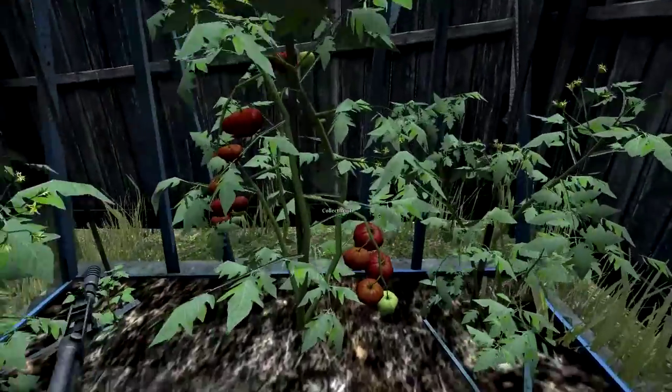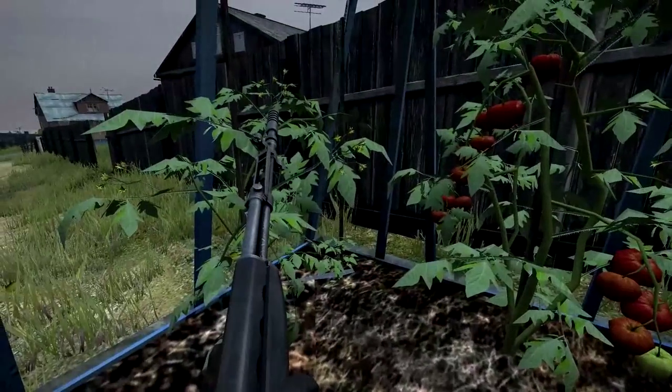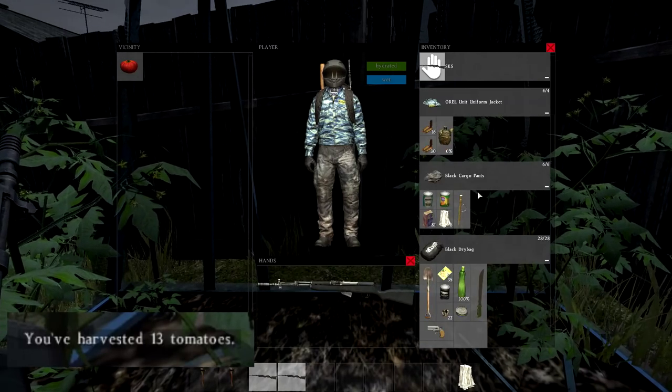Here we go, our first tomato plant is ready. Once they are fully grown, pick or crop simply by selecting the option. Each tomato plant yields 13 tomatoes, so at least you'll have one of your character's needs tended to.